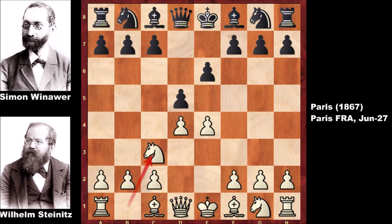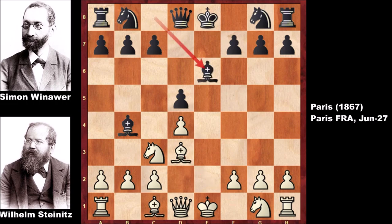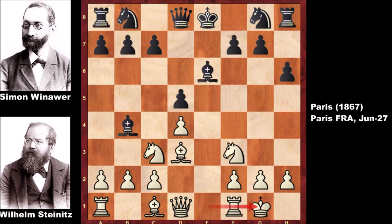Then d5, Knight to c3, Bishop to b4, exchanging the pawns, Bishop to d3, Bishop to e6, Knight to f3, and now Steinitz castles, capturing the knight and giving up the bishop.